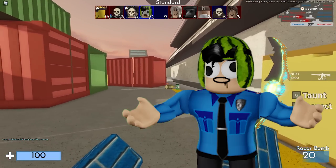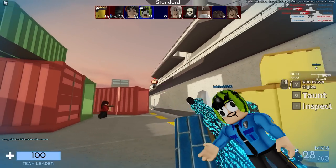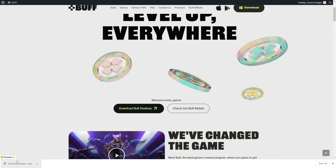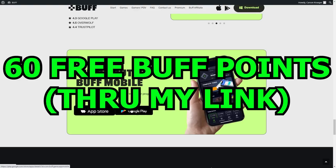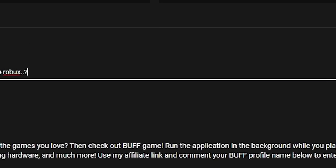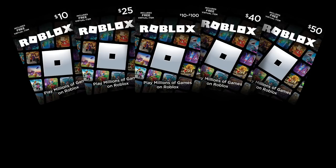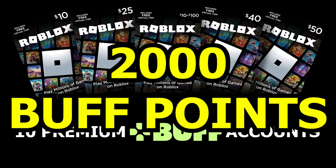I will also be hosting a huge giveaway for those of you who download the application. Using my link up here or in the description or even in the comments, it will take you to the website where you can download the application, or on mobile you can download the app. You will also be awarded 60 free Buff points by starting an account through my link. After setting up an account, comment your Buff username along with some funny comment — just something random that will catch my attention. By doing so, you will be entered into a huge giveaway to win countless prizes, including 10 Roblox gift cards from me, 10 premium Buff accounts provided by Buff, and 2,000 Buff points for 10 people.